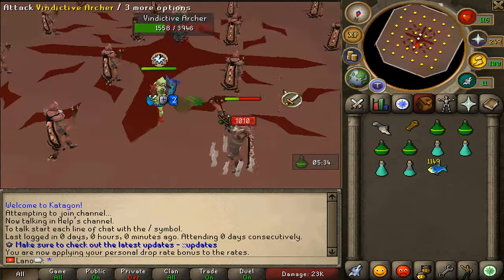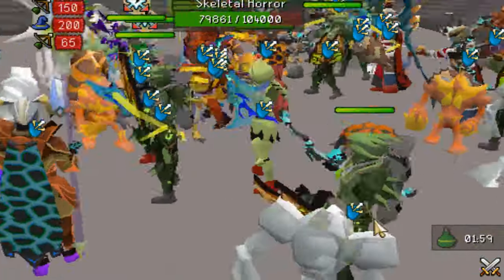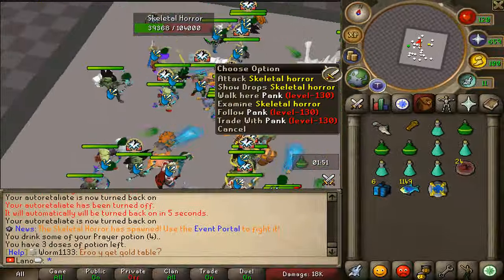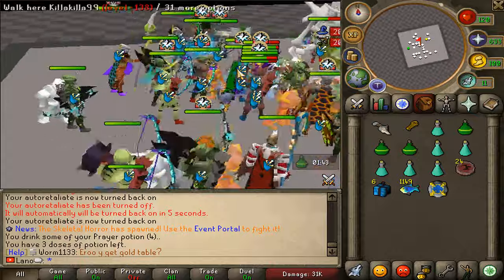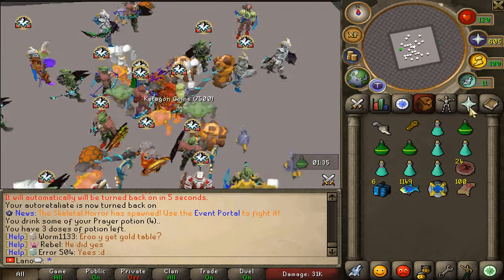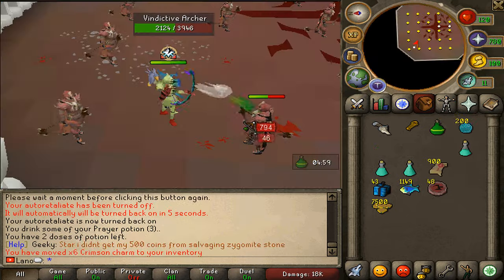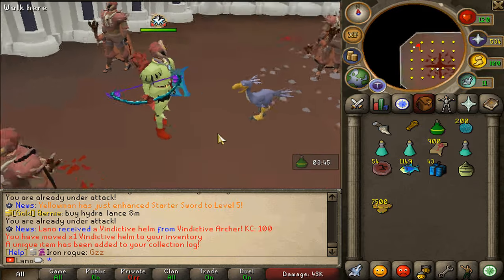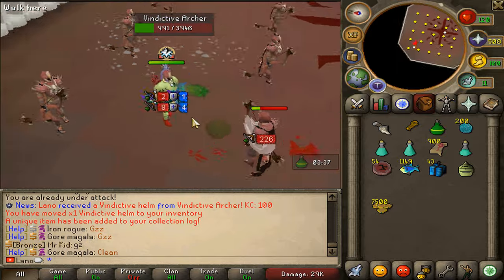I'm gonna do like one hour of vindictive and then probably start some workhouse grinds as well for that bow. Let's kill that skeletal horror — already many people have calphite armor and workhouse bows, not gonna lie I'm a bit jealous. And there we go — vindictive helm in the building at KC100! That is what I like to see — let's keep going and get that plate body as well!